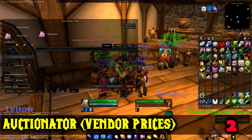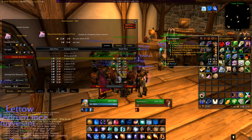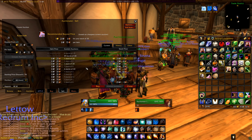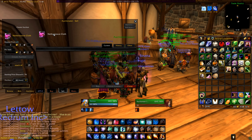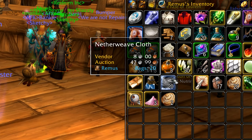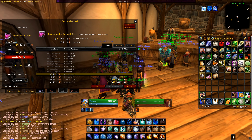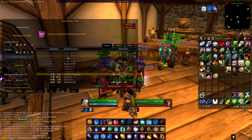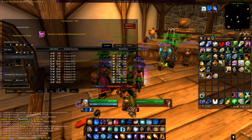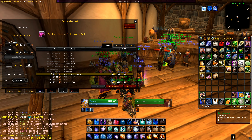Auctionator makes it easier to list auctions and sell faster or buy things — very useful if you are selling or buying a lot of mats. It will make working with the auction house very easy, and the best part is it gives you vendor prices and auction prices if you've already scanned items at the auction house before. If you don't want to use Auctionator, at least get Vendor Prices so you can see how much items from your bag are worth even when you're not talking to a vendor.